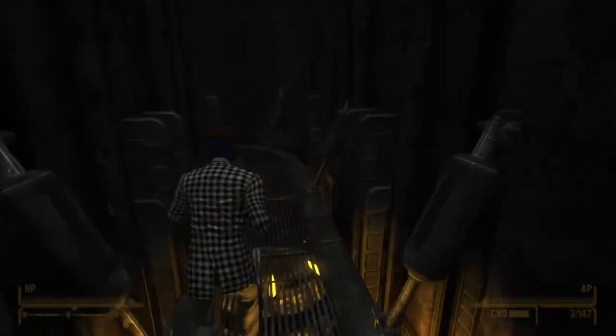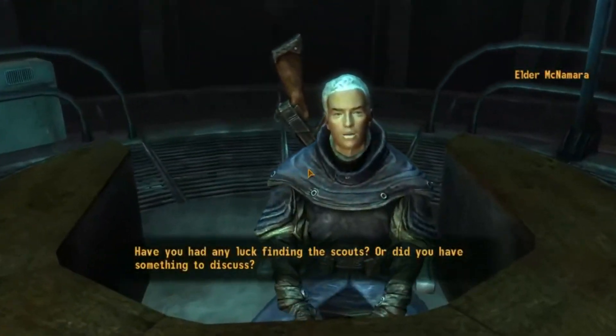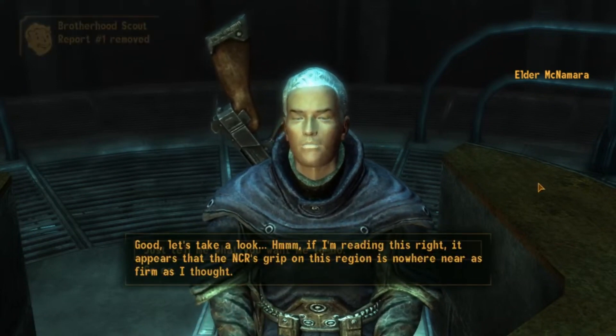So you're going to go talk to Elder McNamara and he's going to let you in on a little secret. He's going to let you know that the security system and the filtration system aren't doing too hot, they're not going to last very long, and they're in dire need of these three parts. This is how the conversation goes.